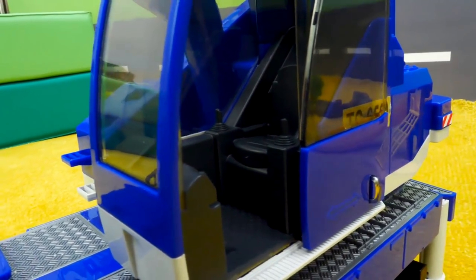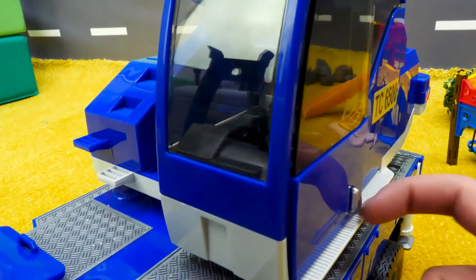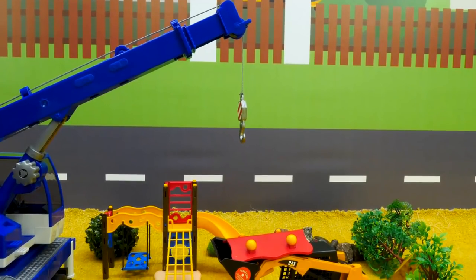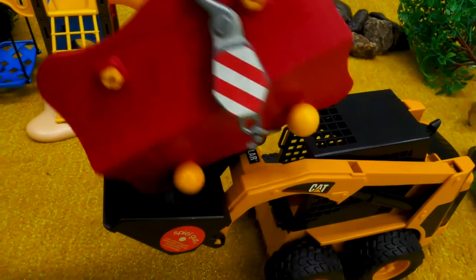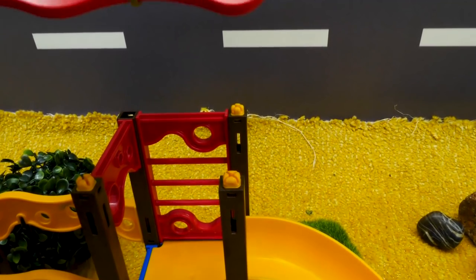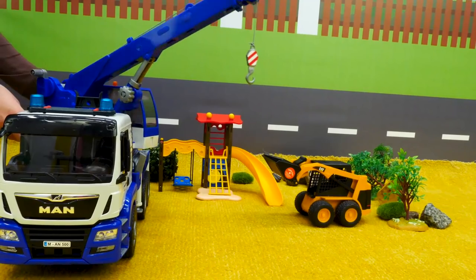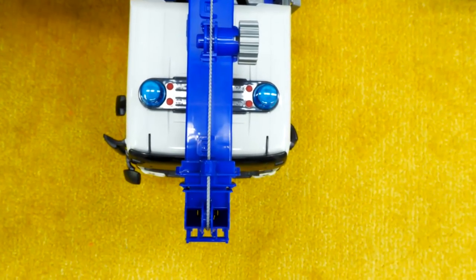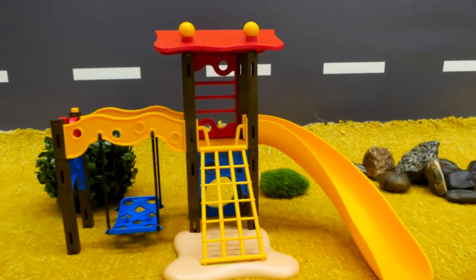Here's the cabin for the crane operator. Would you like to work in there? Now the crane turns its platform, lowers its hook, and picks up the roof for the playground. Now the crane lowers the roof into place. You've finished the playground for everyone. And now the playground is ready.